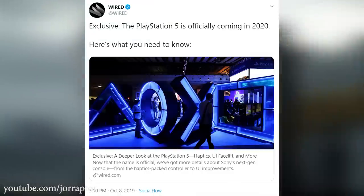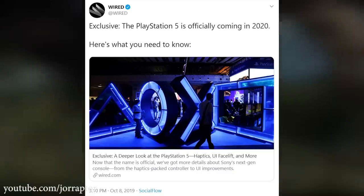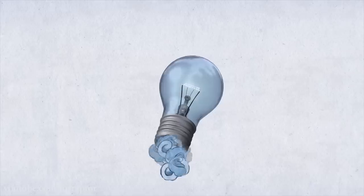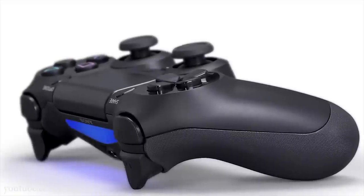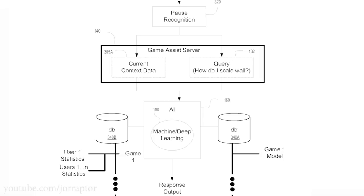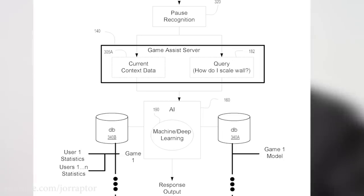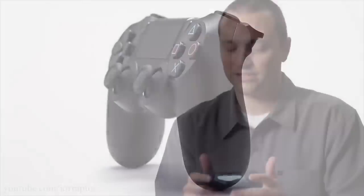This information all comes from Wired, who once again had the exclusive — I'll link to their article in the video description. They also talked about the controller, which looks a lot like the DualShock 4. Wired noticed a small hole in it, and Sony did file a patent for an AI assistant recently, though it's unclear if that's what the hole is for. Either way, a microphone on the controller would already be a pretty nice addition.